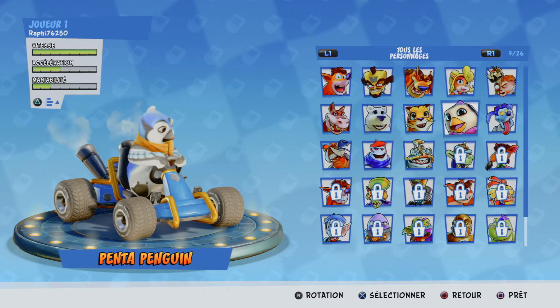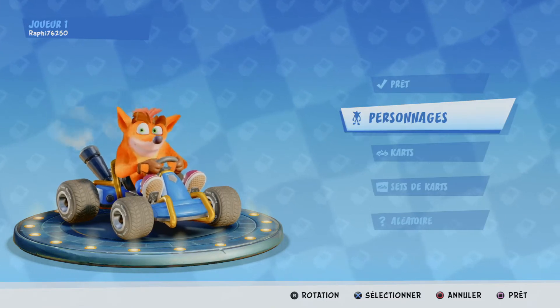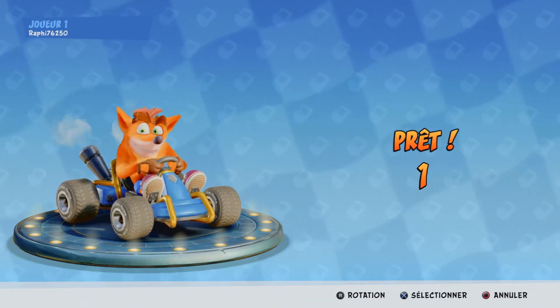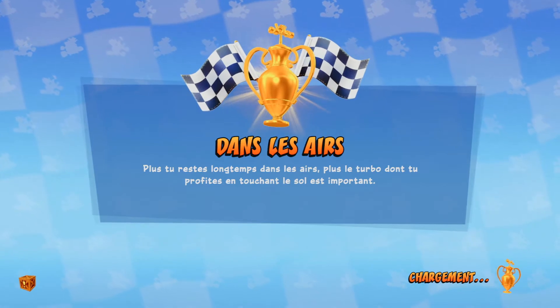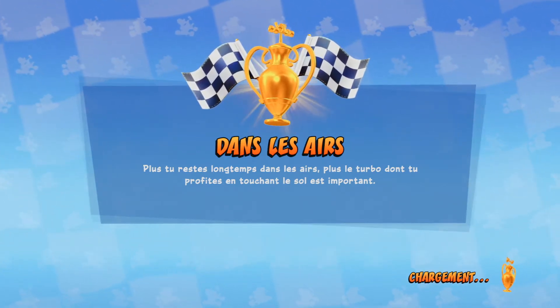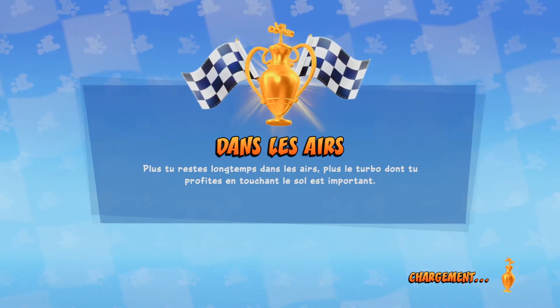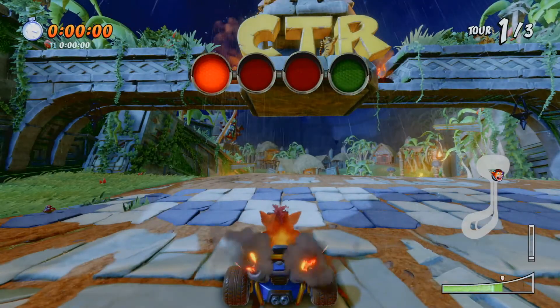Je sors le personnage que je veux, peu importe, je vais prendre Crash. Si vous faites le parcours en normal, en contre-la-montre, vous pouvez prendre directement la raccourci qui est ouverte. Mais si vous êtes en partie, il va falloir avoir une bombe ou une fiole pour pouvoir ouvrir la porte.